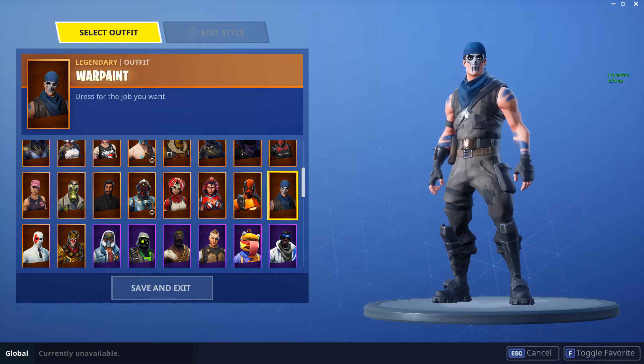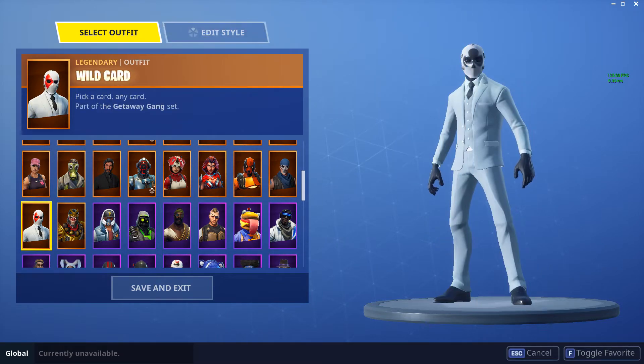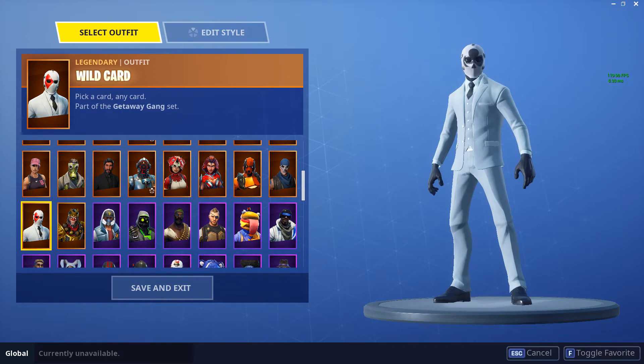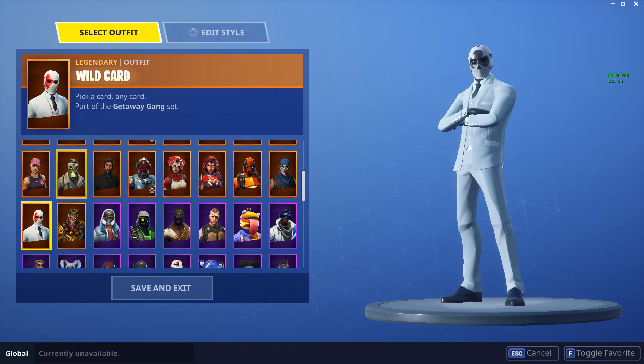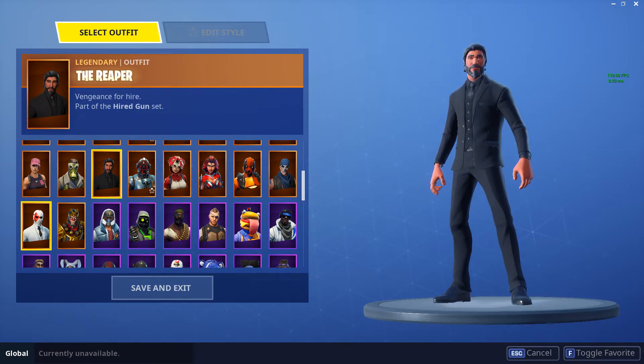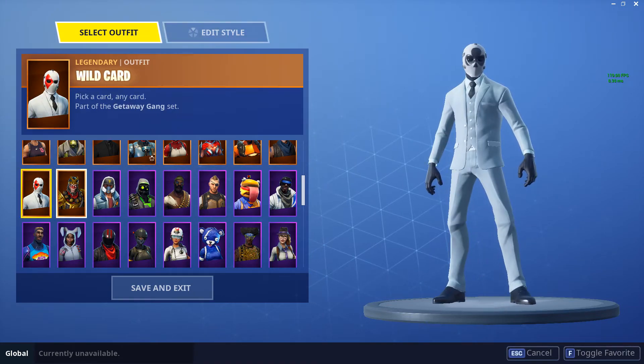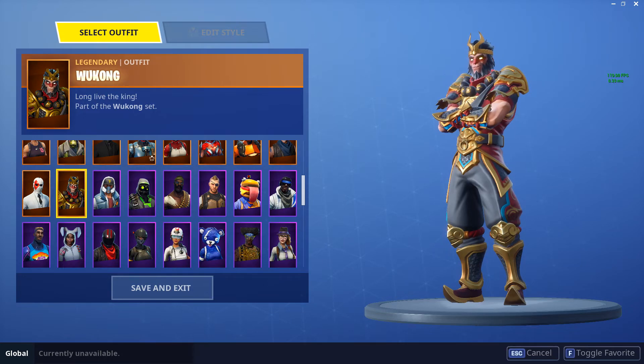War Paint — another Save the World skin you got for buying Save the World. Wild Card — a new skin that I'm sure everyone knows about because it just came out. It's a pretty cool skin, but at the same time it basically just copies John Wick — it's the exact same suit, just white. It's identical. Maybe it is John Wick under there — who knows.